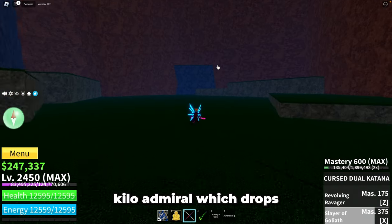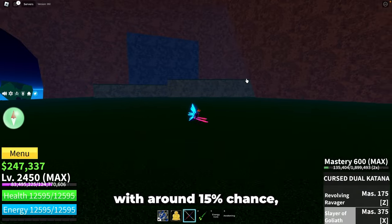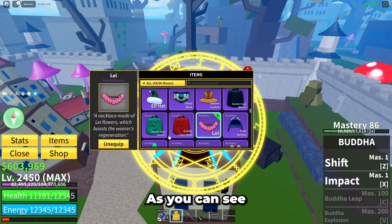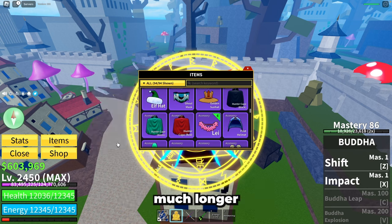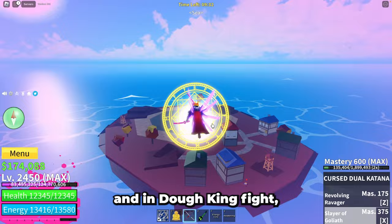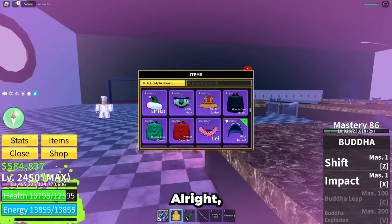There will be a boss, Kilo Admiral, which drops this item with around a 15% chance. So kill him and get Lay. As you can see, with this accessory my health is restoring much faster and I can take damage much longer than without it. It helped me in raids and even in a dog fight — and you know how tough that guy is.